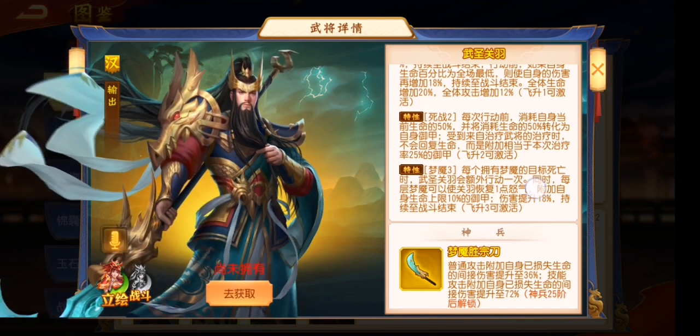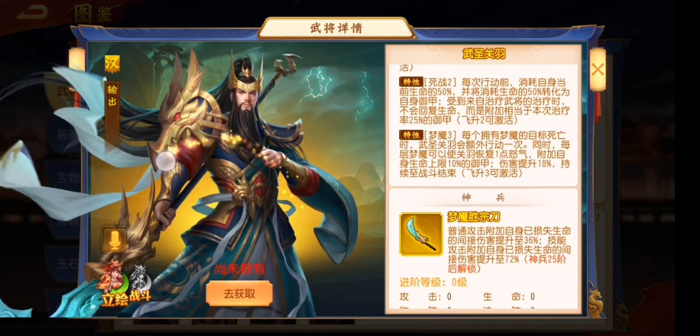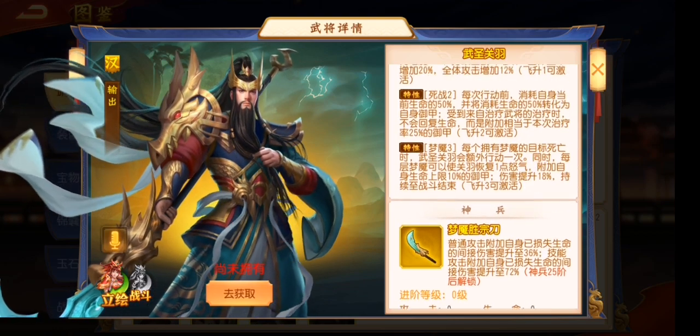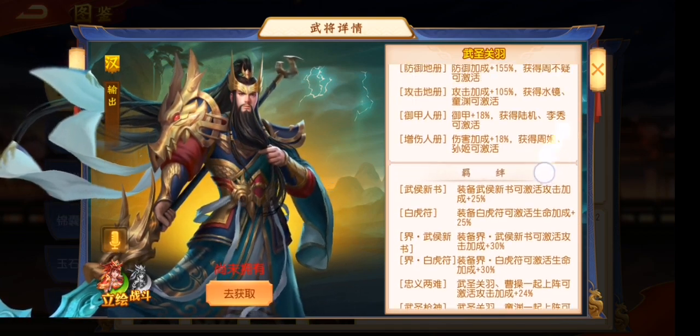Talent number 3: when a marked enemy dies, this guy will make one extra move and will also get extra angle based on how many marks the enemy has. The damage is increased by 18%. As you can see, this guy can do pretty high damage based on his lost HP.